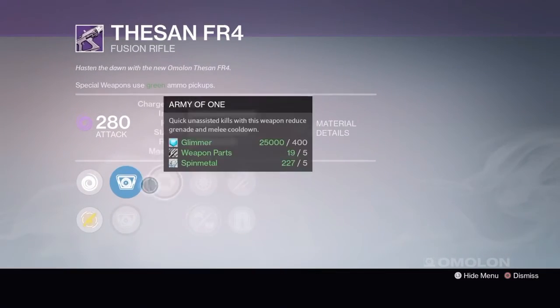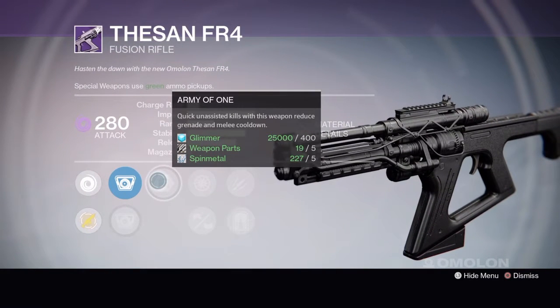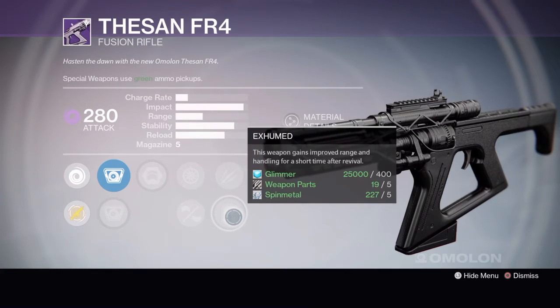Tier 3 has Cando IS-2 or Torch HS2, Army of 1, Snapshot, Hand Laid Stock, Unflinching or Exhumed.